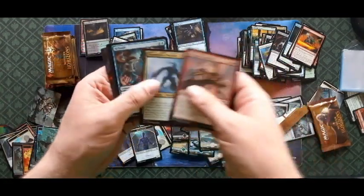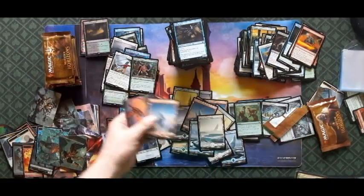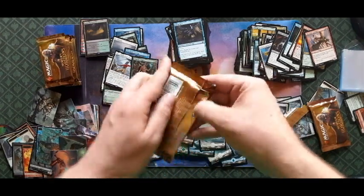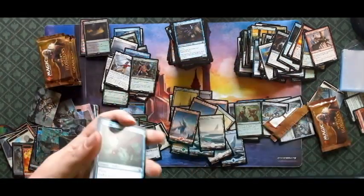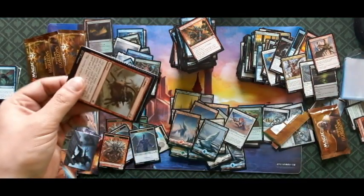Scale Guardian, Treefolk, Rebuild, and Collector Ooze — always good, always good. Couple more packs — try to open it, all goes over there.